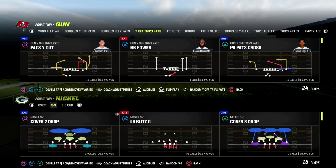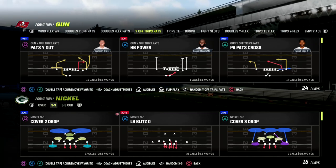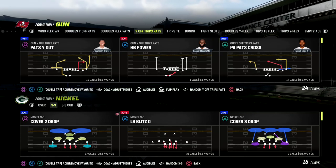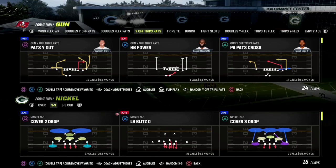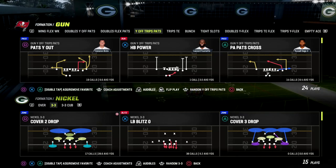We are in the 46 playbook. We're going to be utilizing the 3-3 Cub defense. And this blitz is really powerful, especially when you pair it with some of the coverage things we can do from this that are really effective in this game.